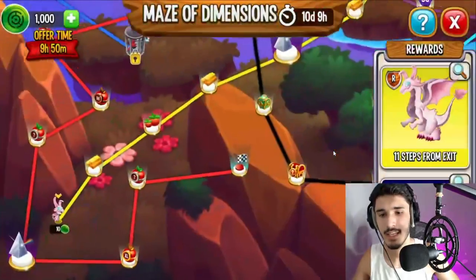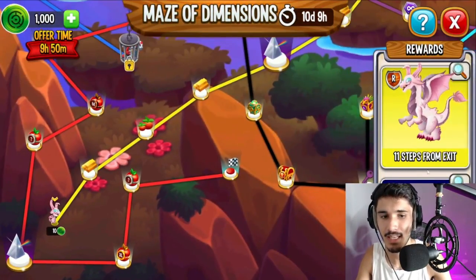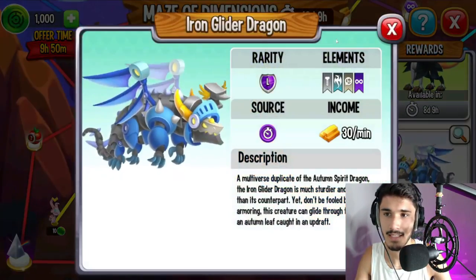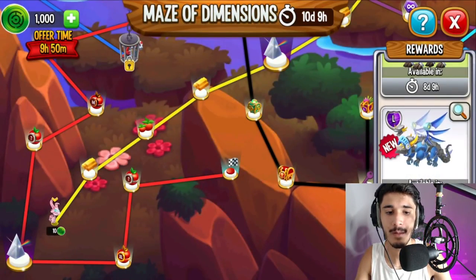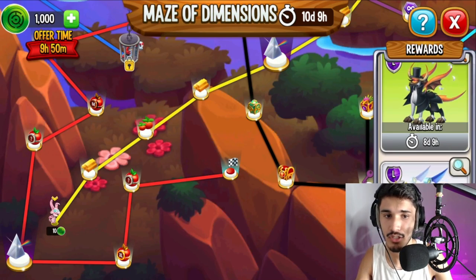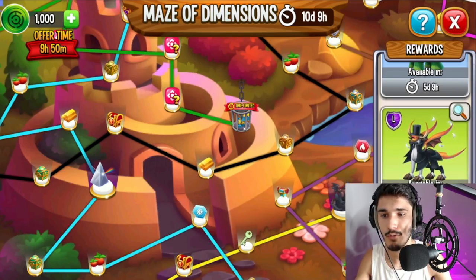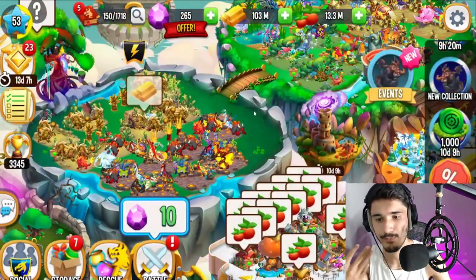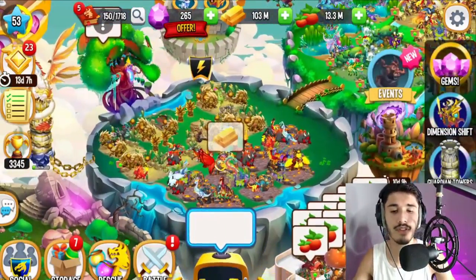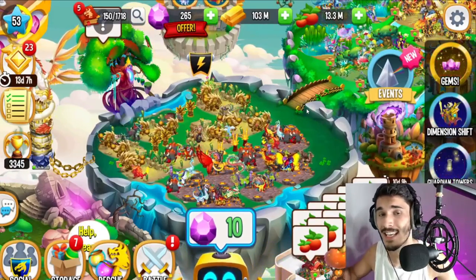Anyway, guys, that's going to be it for today's Dragon City gameplay video. We checked out the new Maze of Dimensions. The best dragons to go for are the President dragon and the Iron Glider, which will be available in nine days. I recommend saving your coins every single day until they're available, then spend them on whichever one you want. Make sure to do your collection every day — drop a like, subscribe, share it with your friends, and I'll see you guys in the next one. Peace out.